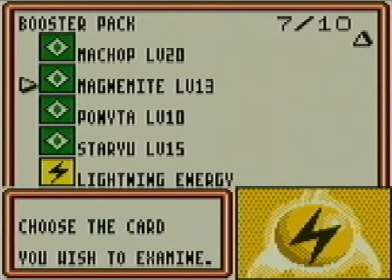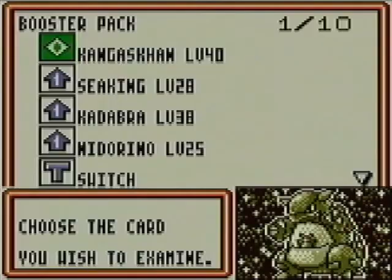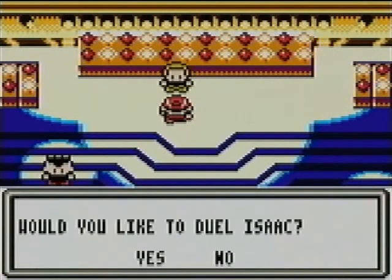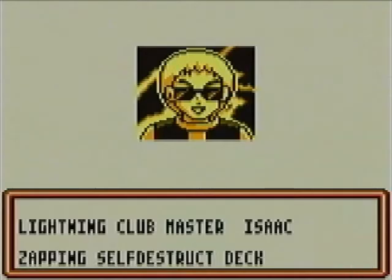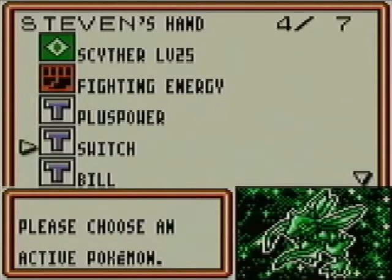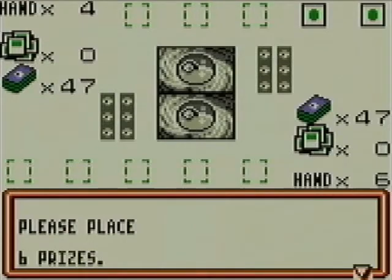We still have quite a bit of time on this video, so I think I'll go ahead and challenge Isaac, the Club Master. Let's go ahead and duel him. Six Prize Match. Zapping Self-Destruct deck. Let's see what we start with here — just one Pokemon. That's not uncommon, even though there are twelve basic Pokemon in this deck. We go second.